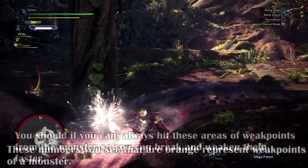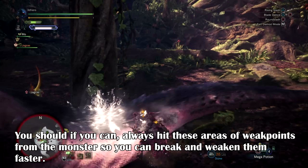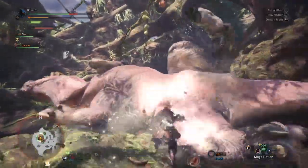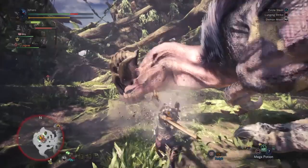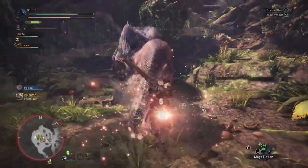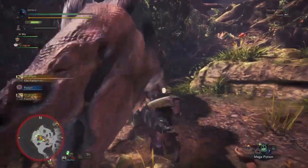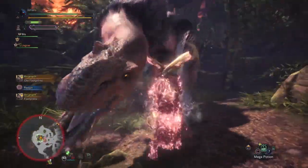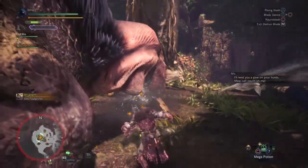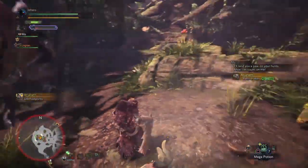It doesn't do double damage or anything like most games tend to indicate, but what it does do instead is once you manage to damage it enough, you'll end up breaking or cutting that part of the monster off. This can help with stopping a monster from using a certain attack all the time. We can also target the monster parts — take the Anjanath as an example; it has a habit of doing tail swings and tail slams when you're behind them, which can be incredibly annoying when you're doing a combo and they swipe you and you lose your attack.